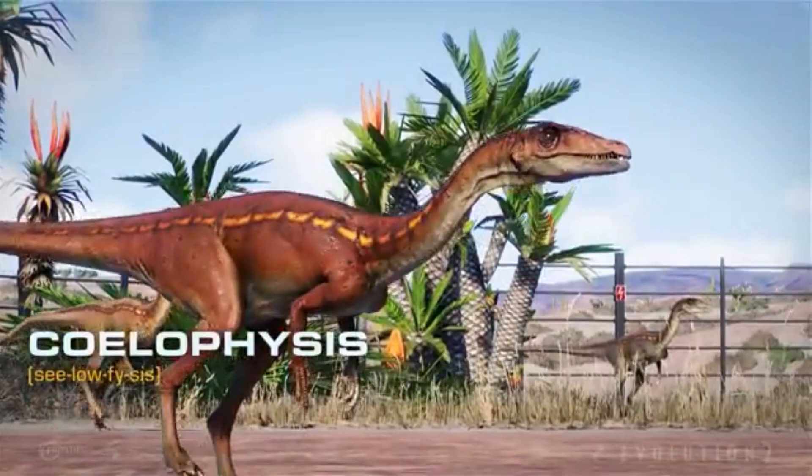In the first screenshot, we've got the name of the creature on the bottom left-hand corner — the Coelophysis. And we've got three Coelophysis just chilling in the desert biome with really cool looking skin colors. It's just the desert. I thought the forest was beautiful, but the desert looks even more gorgeous.